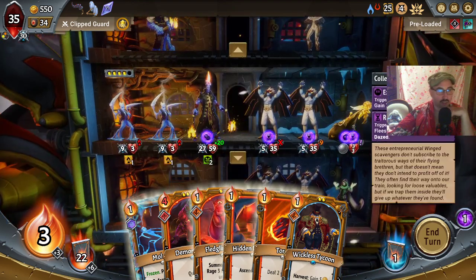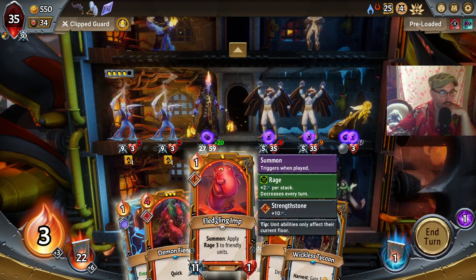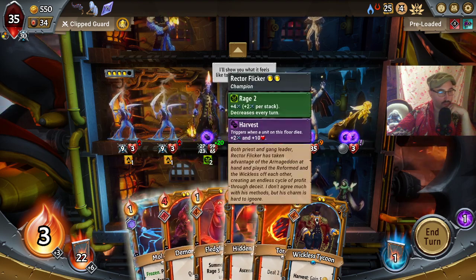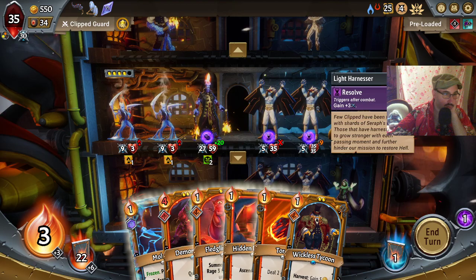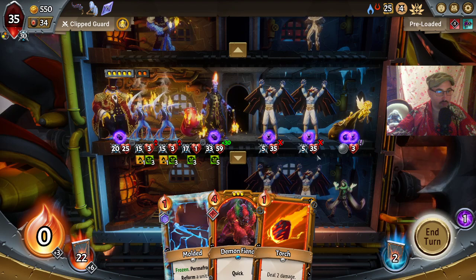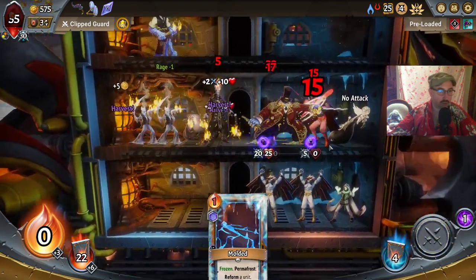Thinking about how to get this collector. Maybe we have to delay the tycoon — playing the imp in the back plus a torch would work. Tycoon bottom floor then move it up — yeah that's actually a good idea. Wait, this is not enough — we are missing 2 damage. Oh well, we generate gold in other ways.